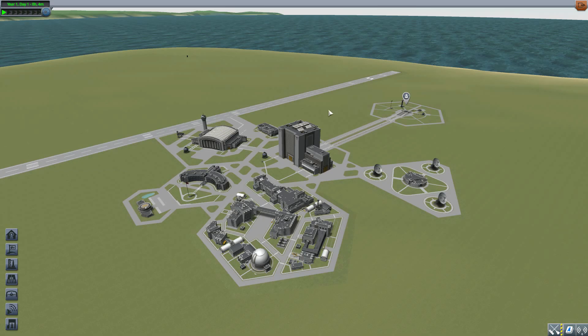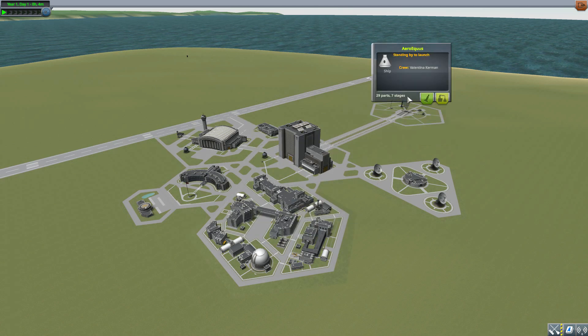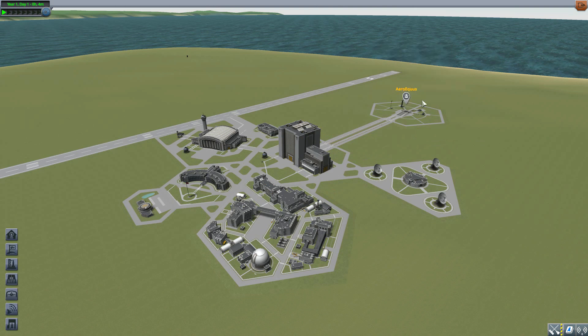It adds a handy little info panel which will give you some useful flight information, but also adds in some very nifty flight and camera controls. All of which is pretty cool, so let's jump into the rocket I have here on the launch pad and talk about what we get and how to use it.